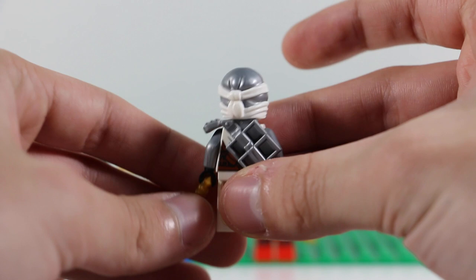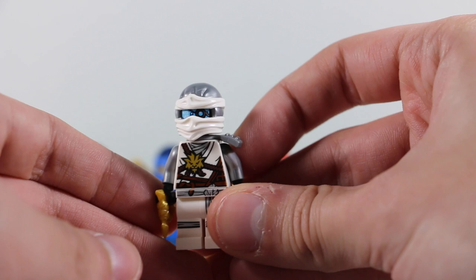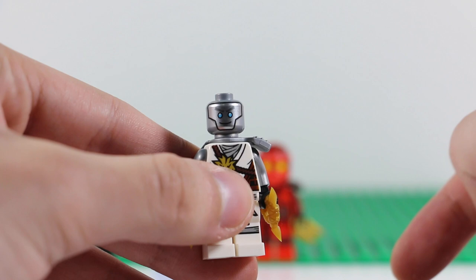And here we have Zane. Something to mention about the colors: Cole mixes black and gray, Jay mixes navy and blue, Kai mixes crimson and red, and Zane mixes white and silver, which makes sense since he was the Titanium Ninja in Tournament of Elements. You can take off his mask to see his robotic face and his non-battle face.